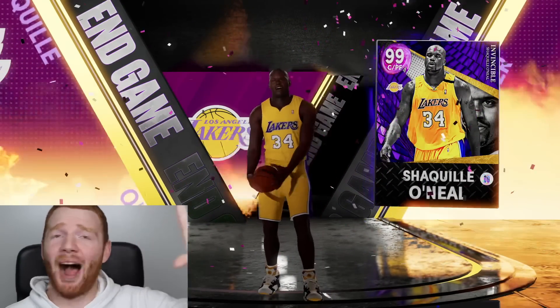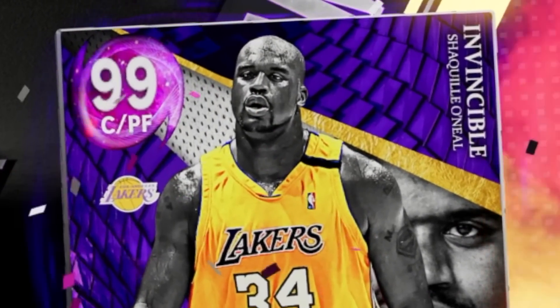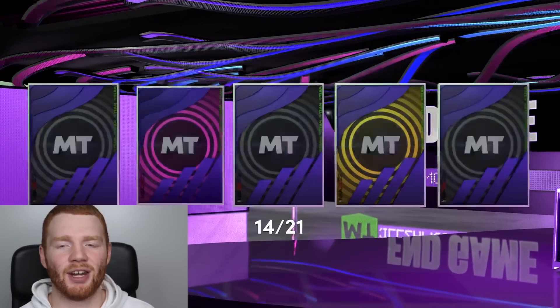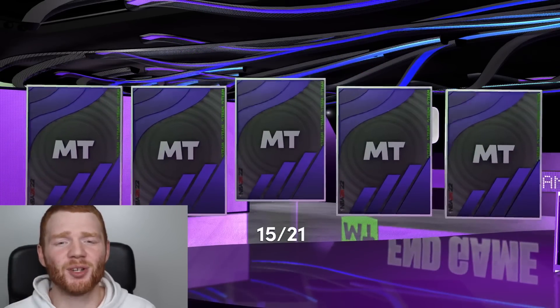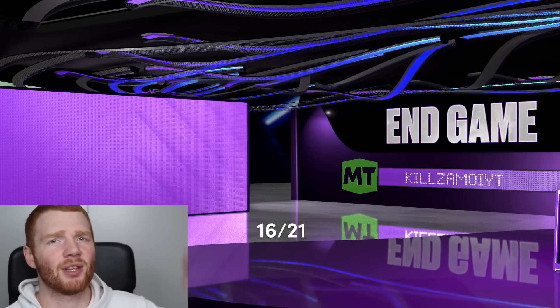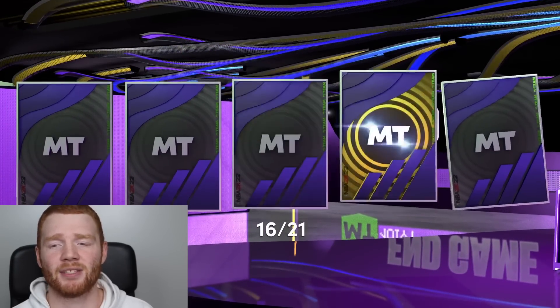I cannot complain. I remember when this card came out, he went for like 1.5 million MT and I just pulled him. They did also release a Heat version of Shaquille O'Neal as an Invincible card too. So there's just so many random cards, which is why I'm so confused about these packs. I feel like these packs are literally Pink Diamond or higher — we haven't gotten anything below a Pink Diamond.